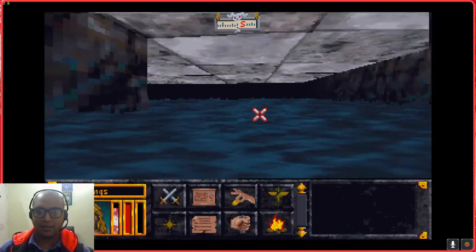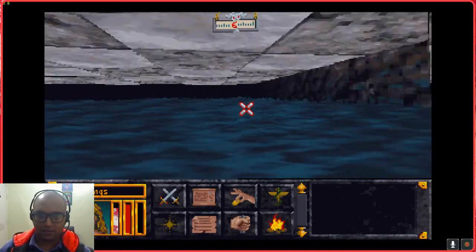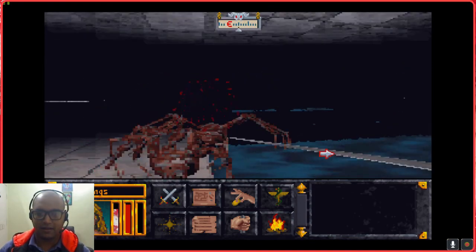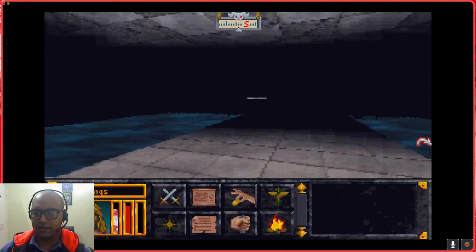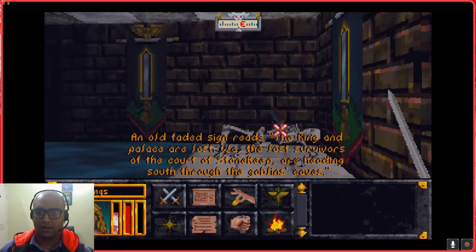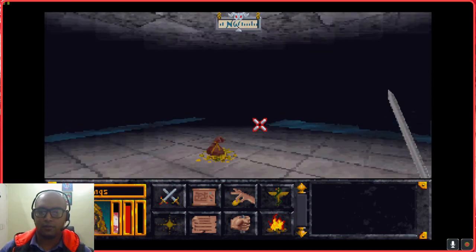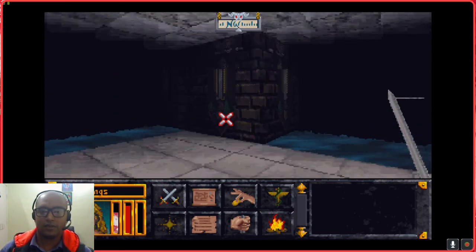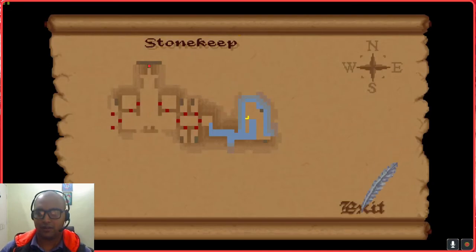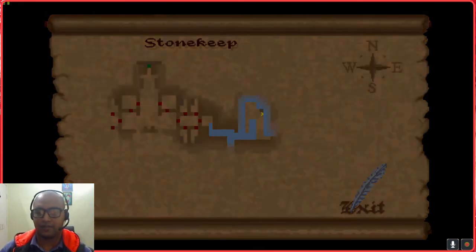This way leads to a place where you'll be encountering spiders. Once you have made a note of all the loot hotspots in Stonekeep, a good decision would be to just get in and loot. An old faded sign here. For example, this is a tiny sack of gold - I'm not really sure whether it is worth it at this point in the game when you aren't as strong as me.